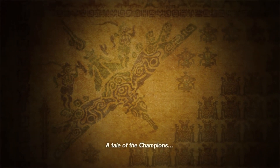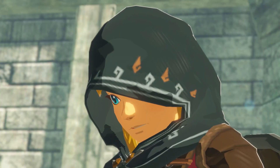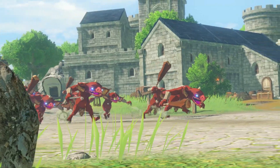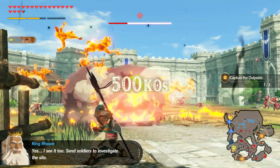Hyrule Warriors Age of Calamity begins a hundred years before the events of Breath of the Wild. An unknown robot guardian escapes the invasion of Calamity Ganon and makes its way through a time portal to the past. Soon after its time travel, the guardian finds Link and Zelda and attempts to aid them in sealing Hyrule's growing evil. Every level has you fighting epic-sized battles across familiar Hylian terrain.